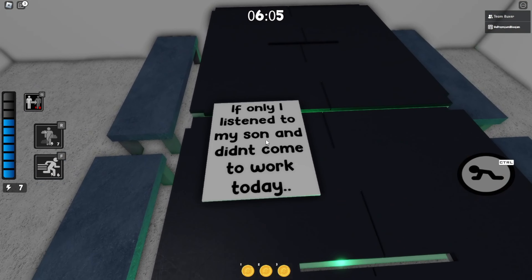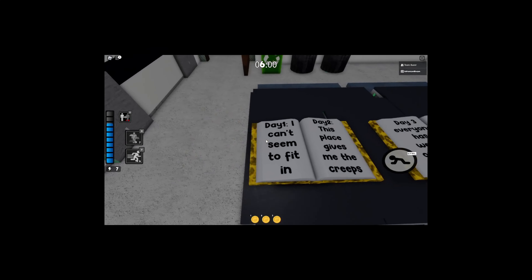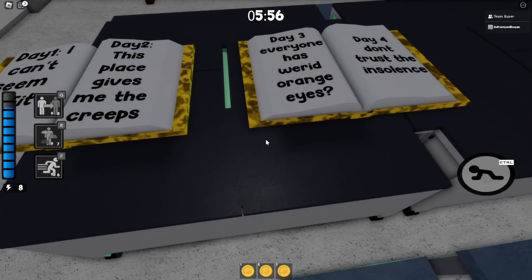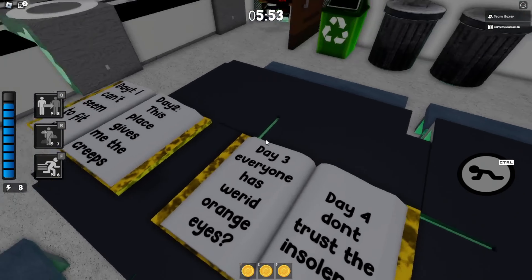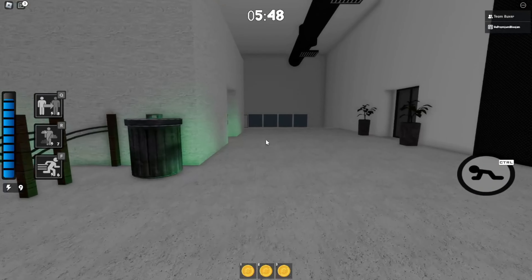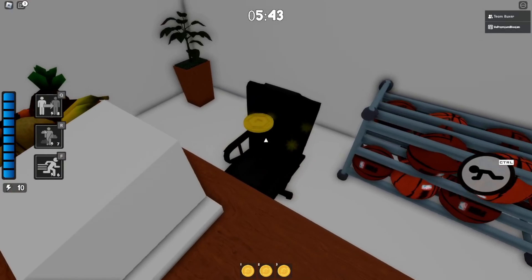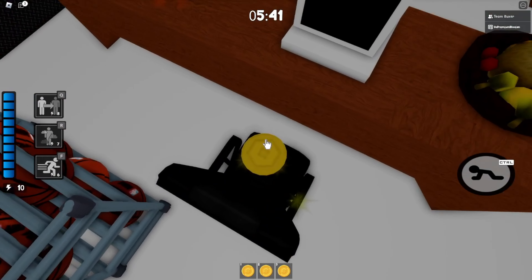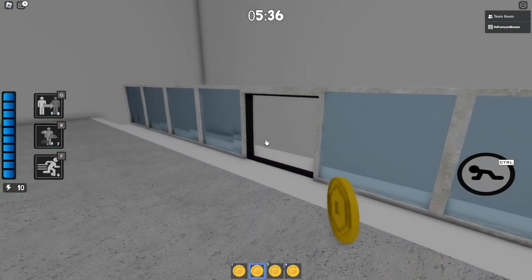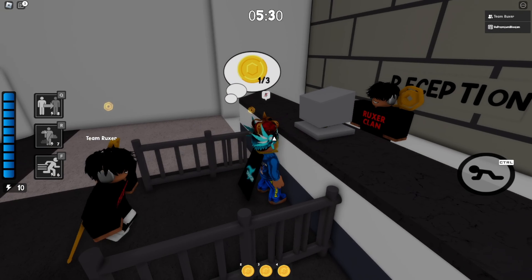The journal reads: 'If only I listened to my son and didn't come to work today.' Day one — can't seem to fit in. Day two — this place is giving me the creeps. Day three — everyone has weird orange eyes. You don't trust the Insulins. That's an easter egg because they all have orange eyes. This is definitely tied with the Insulins since it has to do with the cure. The lore is that Teal is still after us to stop us from replicating the cure, and she's with us because she needs the cure for her brother.